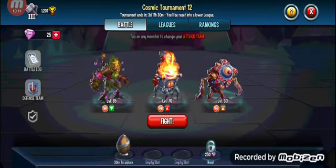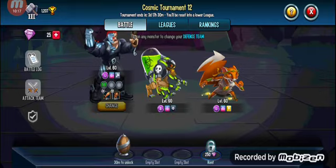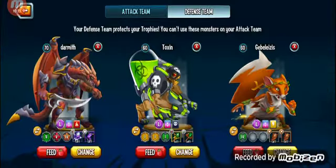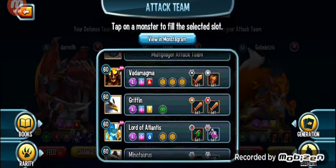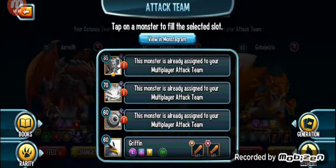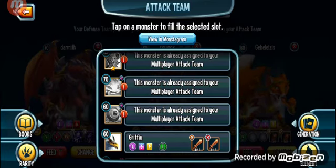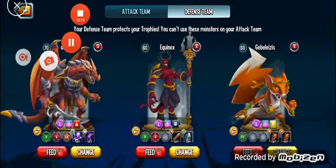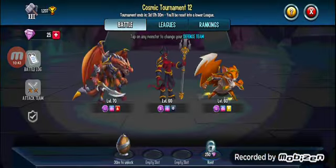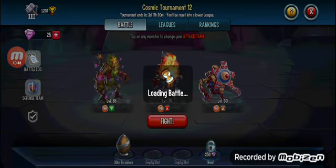Let's go check out our team real quick — it's looking good! Let's go check out our defense team because we can upgrade that now. General Darmuth, then we can put our Barbitos there — yep, that'll be it for our defensive team. Let's go fight some people and see what happens.